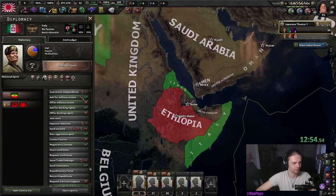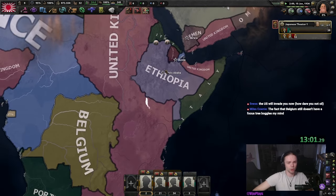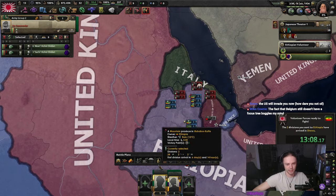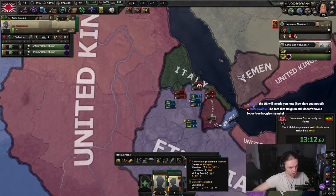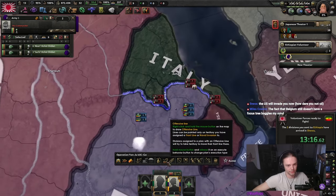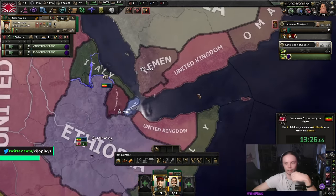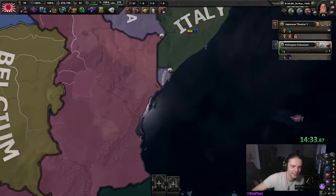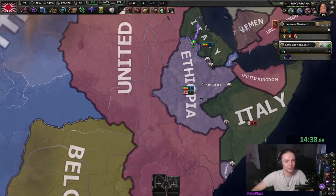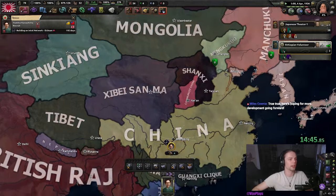We are immediately going to send volunteers to Ethiopia — the two divisions we split off earlier — mainly because it annoys Mussolini, and that's always a win. You can try to win the Ethiopian war but I'm not going to bother; I just care about the XP for these guys. We're going to make a general border, not a field marshal border, so they can get some organizer XP.